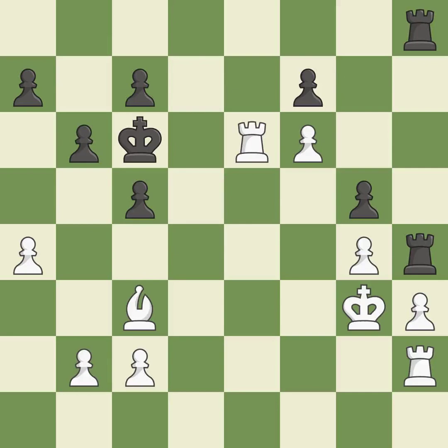This loses material. This allows the opponent to capture the checking rook. This is the start of the endgame and white is winning.